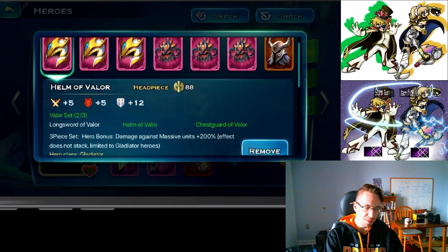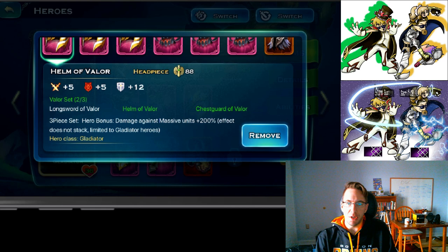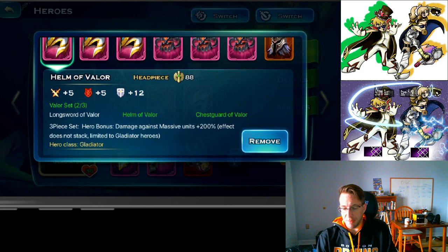The normal gladiator set can be crafted through recipes dropped from the Void, or by purchasing the one set from the Royal Archive. This set will increase his damage against massive units by 200 percent — for Gafgar this is pretty much pointless, it is useless. If you go with it, you would do it mostly for the command.